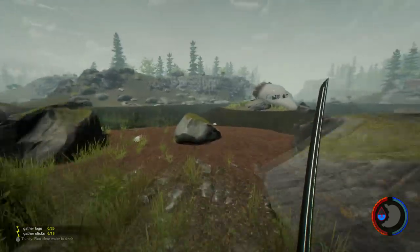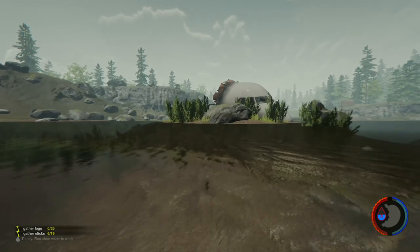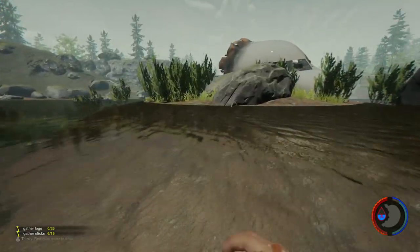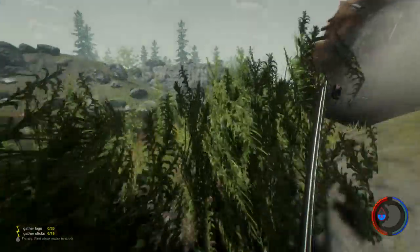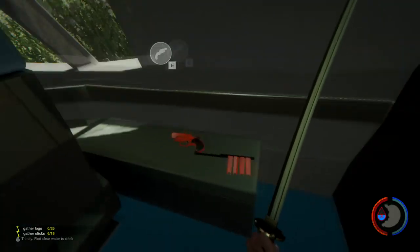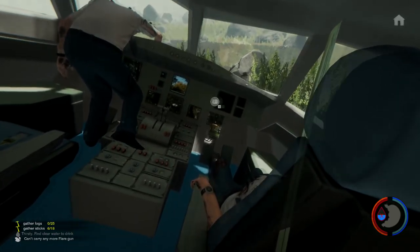We didn't make it. We got hit back in a cave. So be it. But on the way back there, I forgot — some new players are watching this and they're new to the forest and might not know where to get the flare gun. This is one area you can pick it up right here. It's inside the cockpit. You can pick up some circuit boards — we're full on those — but here's a flare gun. So in case you need it, we actually got it and you get five ammo with it.